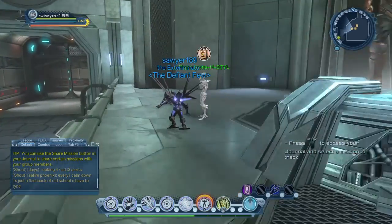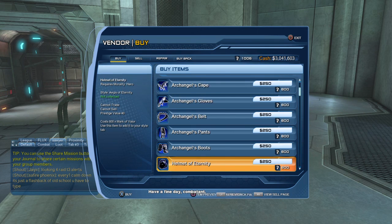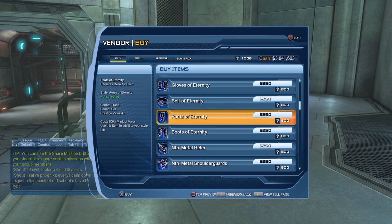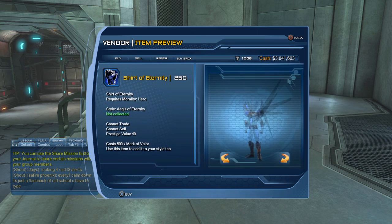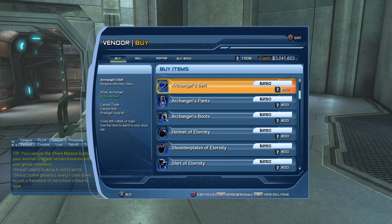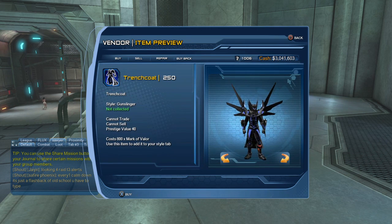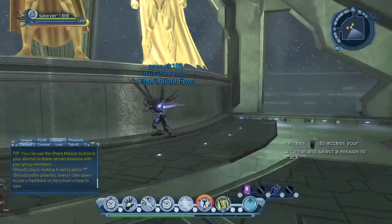There are also style vendors over here with different styles you can get — like the Trenchcoat, which is a really cool looking style, and all these others. I'm showing you this because a lot of people don't realize these are available. You can get some pretty cool styles — like this cool looking Black Adam chest piece and this really cool looking trench coat.